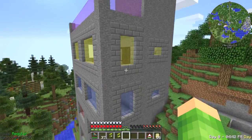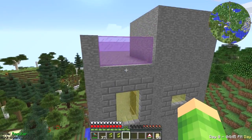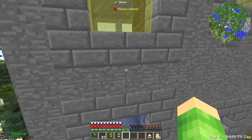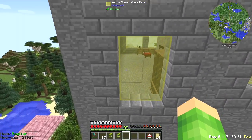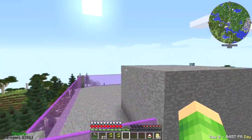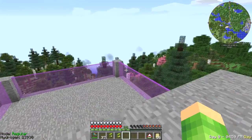Lily and Terry-Ann suggested making little landing spots up here so I can fly into the rooms. That may be something we could do — we could put them by these windows and do little balconies, maybe, with a landing spot. That could be something we do, but it's not too much of a problem. These rooms really are just for show.